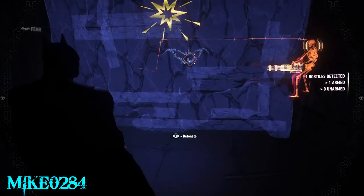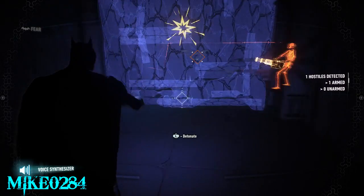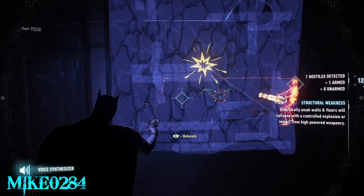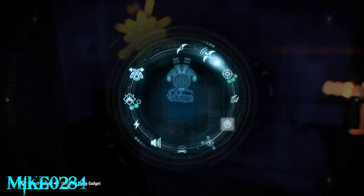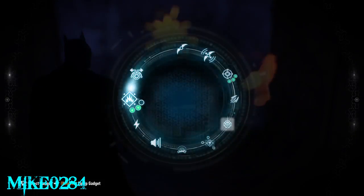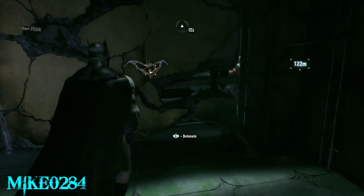I tried to do it with the voice thing to have him investigate the wall. If I had gone back up into the vent, I probably could have gotten him to go to the wall — I didn't really think about that until literally just now doing this voiceover. I'm throwing a batarang trying to get him to come over here and it just isn't working.